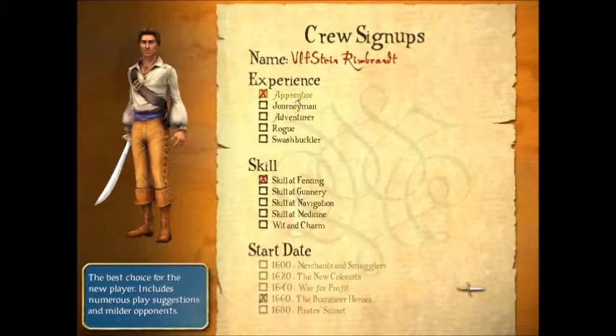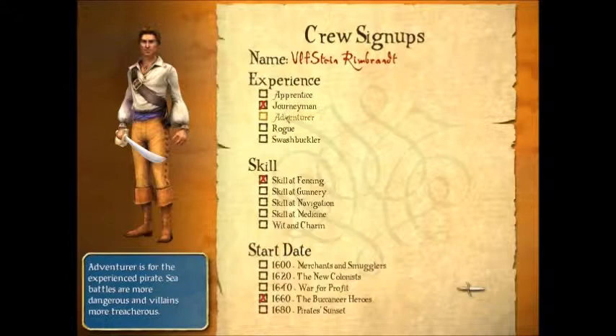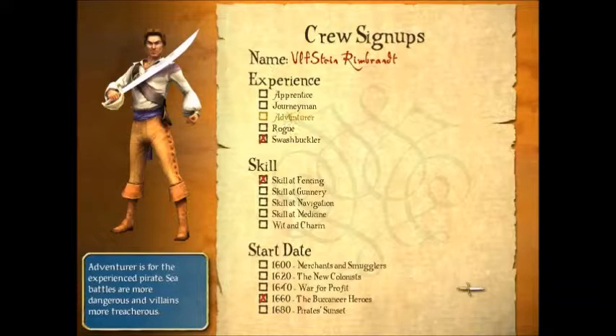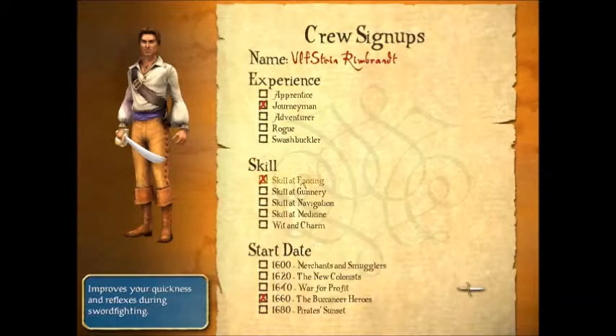Basically, the game has different difficulty levels, starting from Apprentice, then Journeyman, Adventure, Rogue, and Swashbuckler. These difficulty levels really amp up things — the difference between them is just astronomical. It also changes the demeanor of your character, as he becomes more aggressive or defensive in posture as you progress. We're gonna start as Journeyman, because if you start as Apprentice, you don't get to select what era you want to start in.